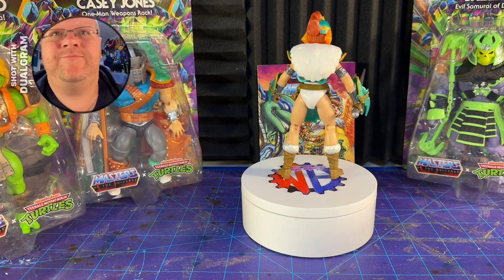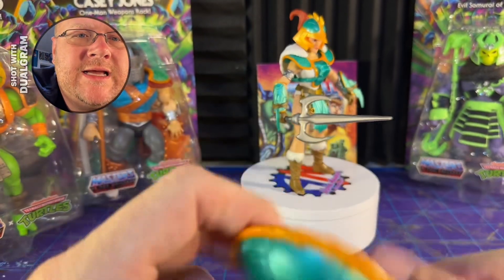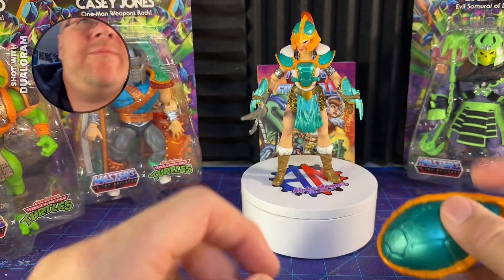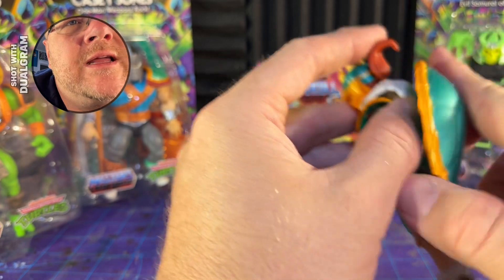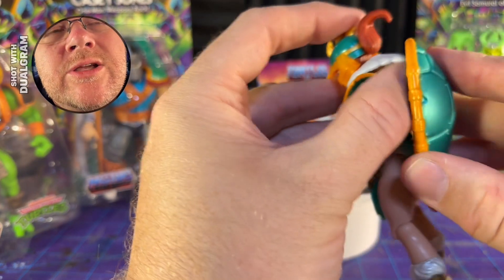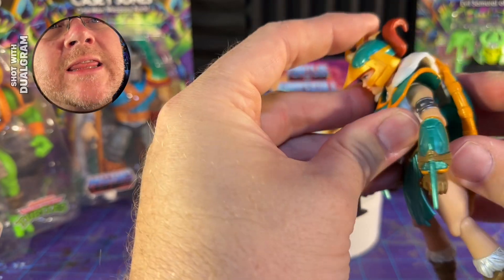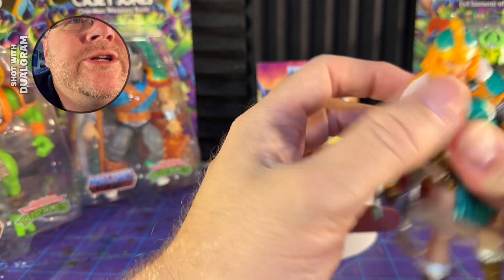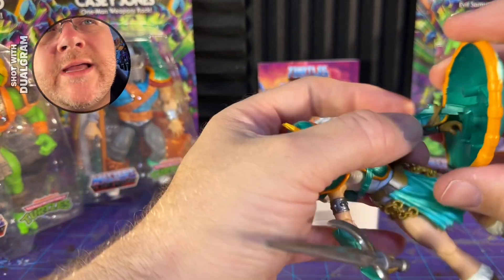Here's her shield, which is okay. I believe it's the same one that Man-at-Arms comes with. It does go back here and you can click it in like so — there's her shield on her back. Or you can put it in her hands. But that is all she's got.